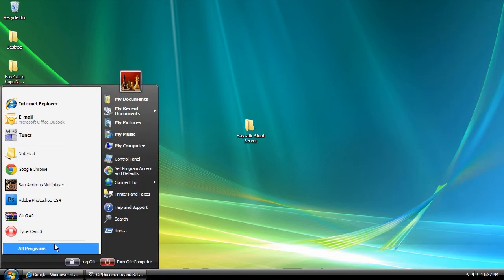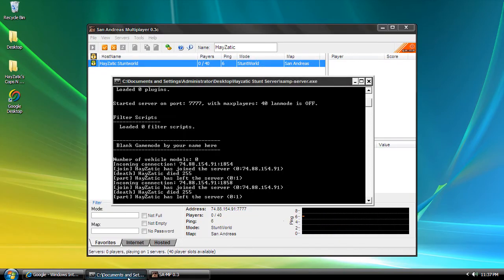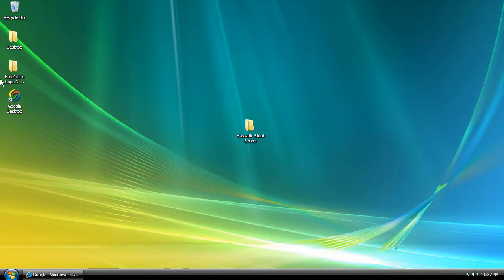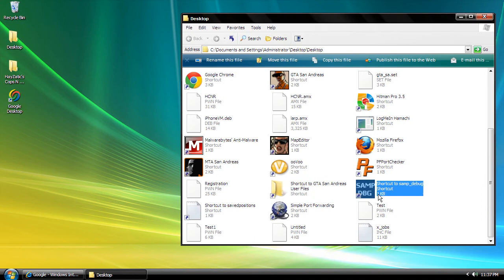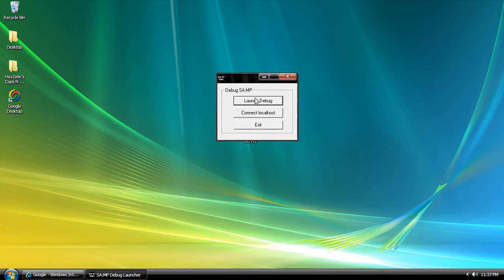Alright, goodnight guys. Today we're going to do a really simple thing. Make sure you have your server booted — let me rebuild my server. I'm going to be doing this through GTA debug, but unfortunately I can't. Let's give it a shot. Once you install SA-MP, this will be found in your GTA San Andreas directory — it's called SA-MP debug. Click to launch the debug.